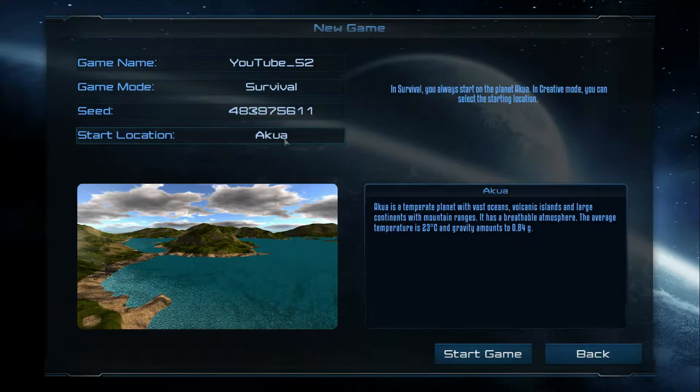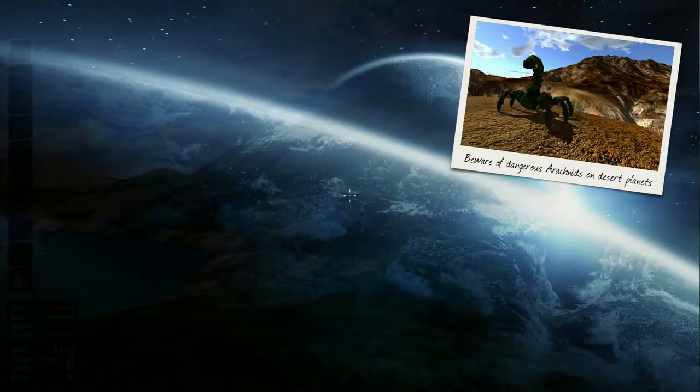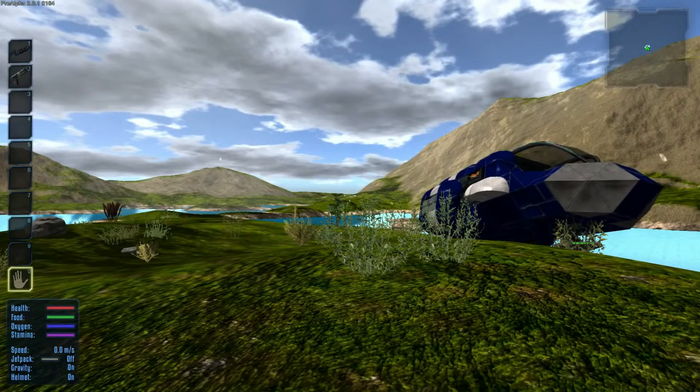I see — you can change starting location, but what's the point of having that option when survival mode is on? This is the new planet which is a temperate planet. You can also take off your helmet now which is kind of cool. They also added swimming to the game. Let's see what this looks like.